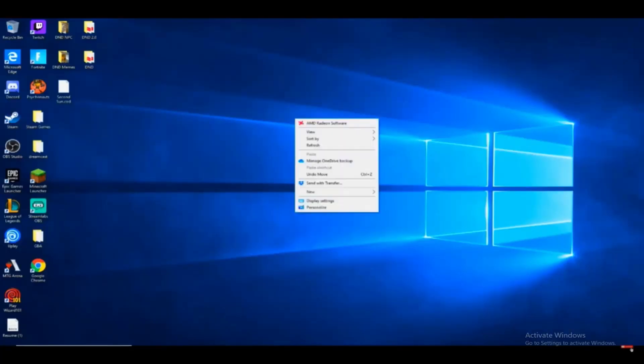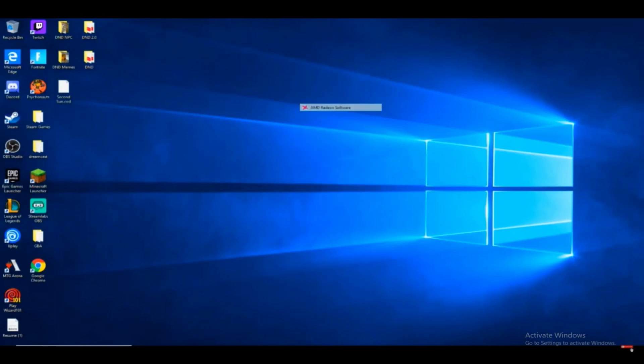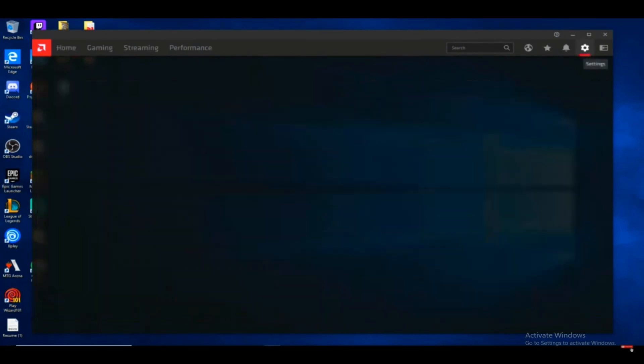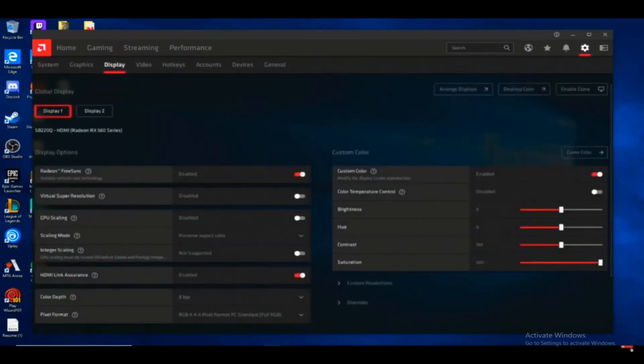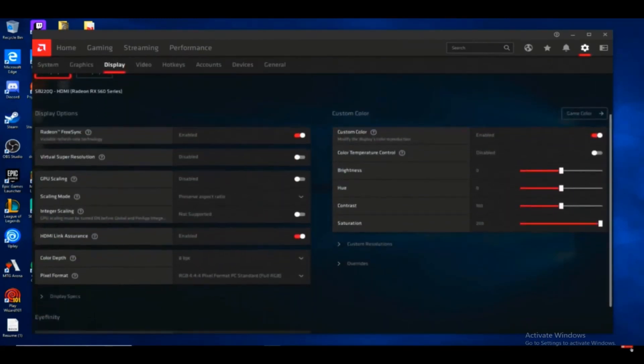If you have a Radeon card, you will go to your desktop and right click, go to your AMD Radeon software. In the top right of the window, you will see a little cog wheel — click on that and it will bring you to your settings. Once you're here, you'll see a few sub-menu options for systems, graphics, display, and so on. Go ahead and click on display. When that menu loads up, under the custom color section on the right side of the screen, you're going to want to find saturation. By default that will be at 100 — go ahead and bump that up to 185 and hit apply.